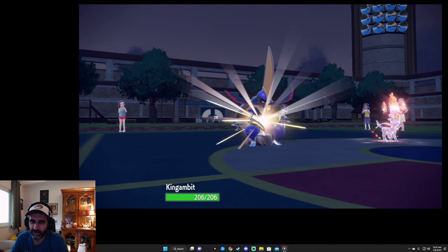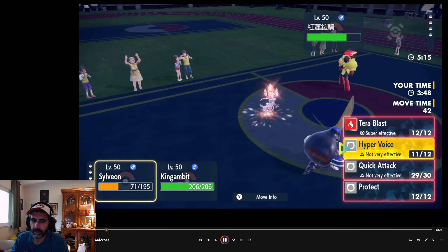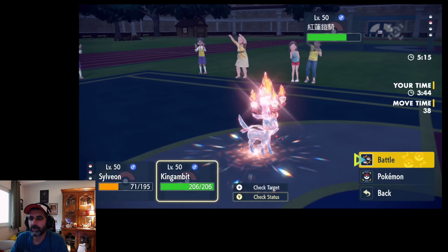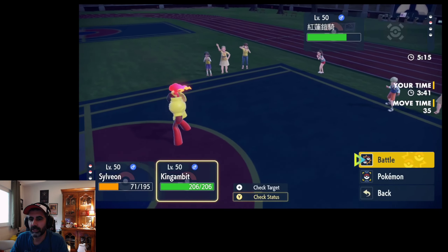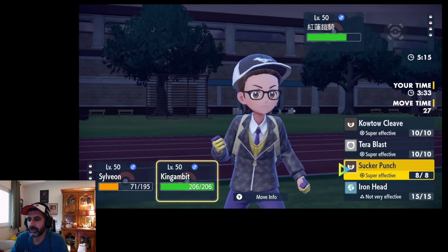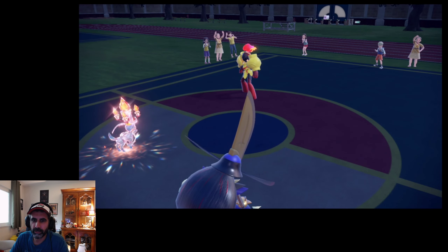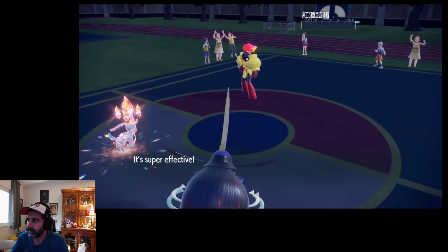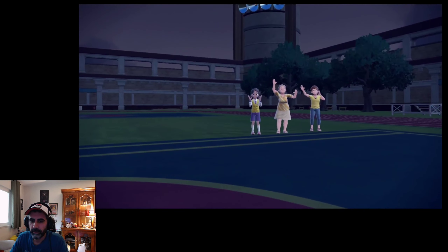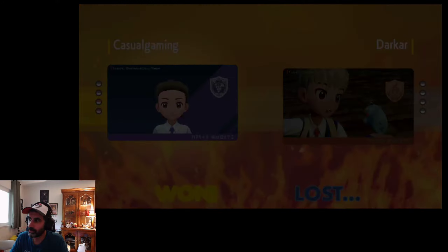I could have steamrolled this game more if I'd Trick Roomed instead of Wide Guarded, but I couldn't with Goldango on the field — it's just too threatening. I'm going to Hyper Voice again and go for the Sucker Punch. Actually, I should Protect and then Sucker Punch — that's the safer play. Why lose Sylveon for no reason when it's two versus one? I like that line of play. Don't get cocky and overconfident when you're in a winning position. That was a good first game overall. I almost threw because of the Gallade situation.